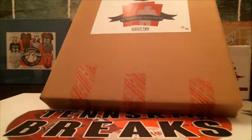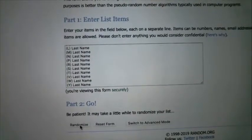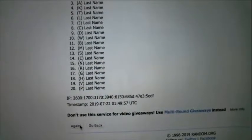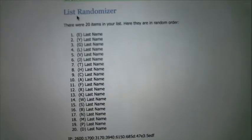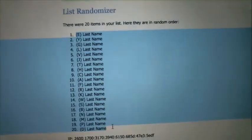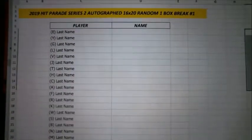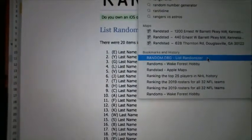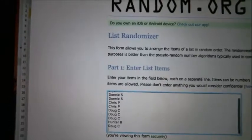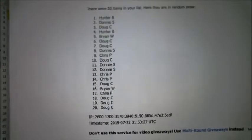So first thing we'll do is randomize the last name letters. Let's mix this up five times. Every spot gives you two random last name letters, so we've got 20 all together.